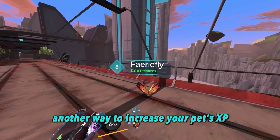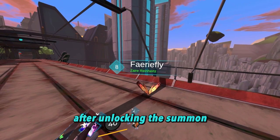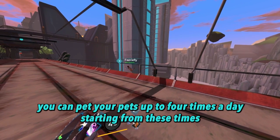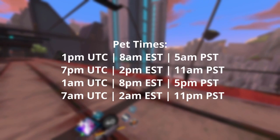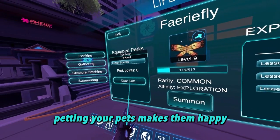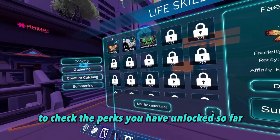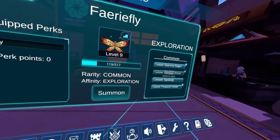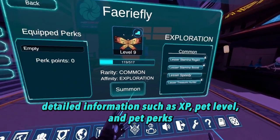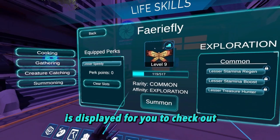Reach your hand over your pet until you receive controller feedback and a nice sound effect to indicate its happiness. Another way to increase your pet's XP is to continue capturing creatures of that type after unlocking the summon. You can pet your pets up to 4 times a day. Petting your pets makes them happy and unlocks pet perks. To check the perks you have unlocked so far, click on the pet and click on the details button. Detailed information such as XP, pet level, and pet perks is displayed for you to check out.